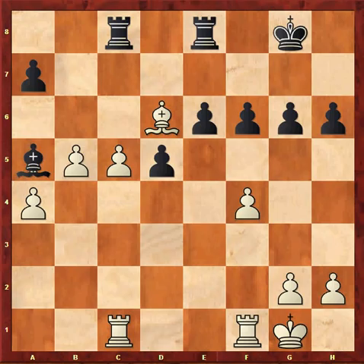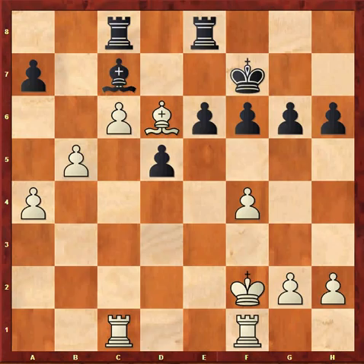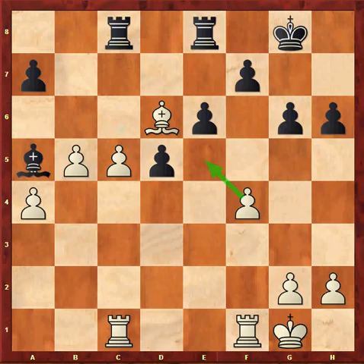My opponent played f6. This move prevents Be5. Perhaps white should get c6 in while he still has the chance — Kf7, Kf2, Bc7, Bxc7, Rxc7, Rxc3 with a clear advantage to white.